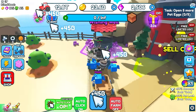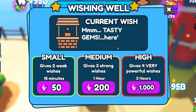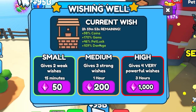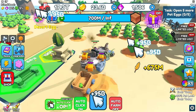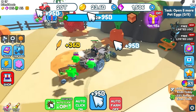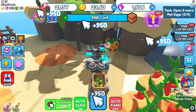I need 2.2 trillion for the next zone. There's a wishing well — I'll spend 1,000 gems for four powerful wishes and get a surprise boost: more coins, more gems, more luck, and more damage. Now I have 17 trillion damage and I'm getting tons of coins.